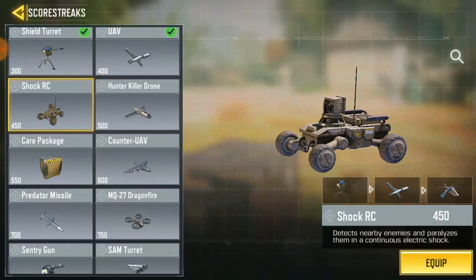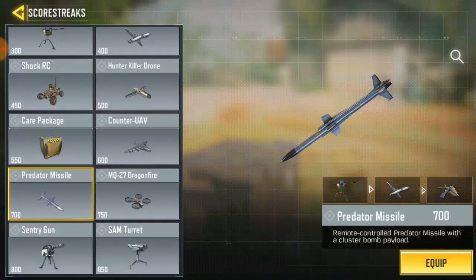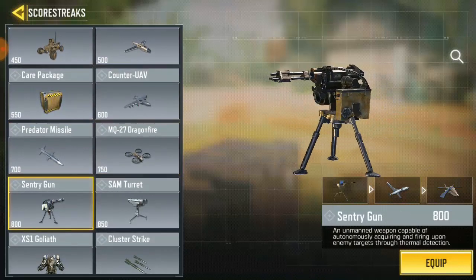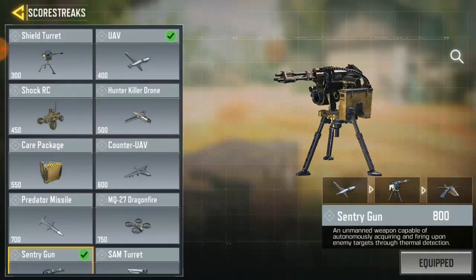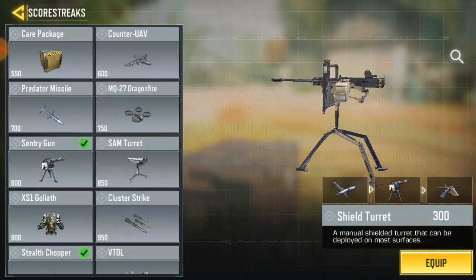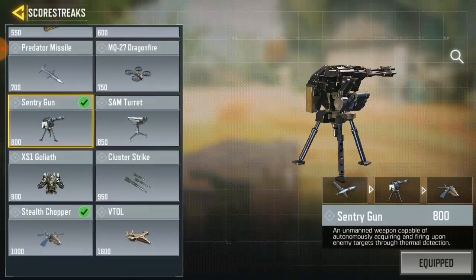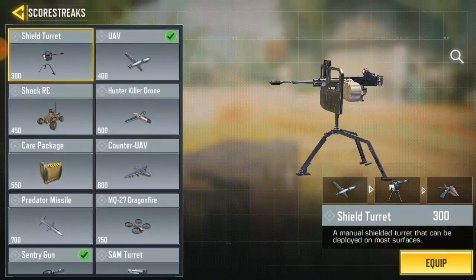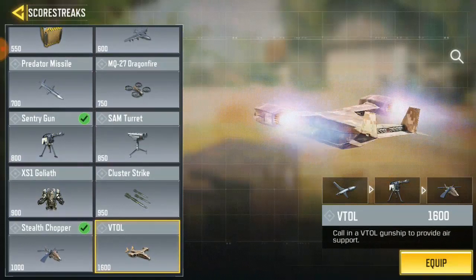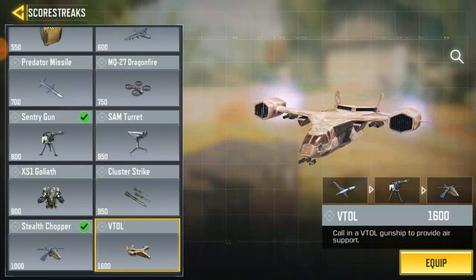You can go to the store and get yours. We've got UAV, Chopper, hunter killer drone, care package, missile drone, fire, and sentry gun. Personally, I prefer the sentry gun because it auto-shoots and finds enemies by itself, which is better than the newer one. For the VTOL, I like it but I prefer his intro part — you can control it and get more kills. I actually love to equip the VTOL.